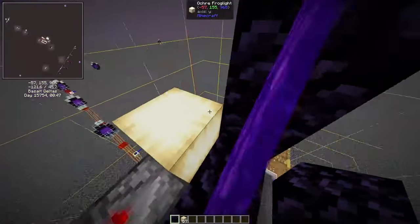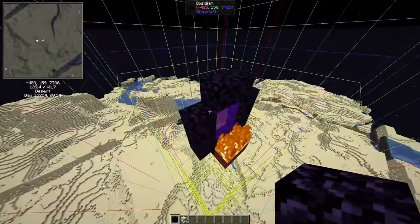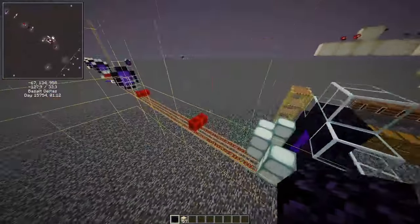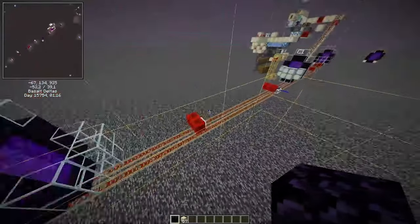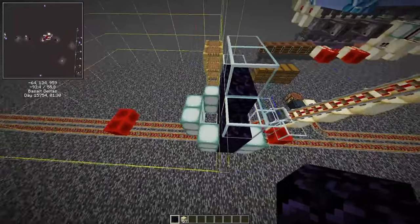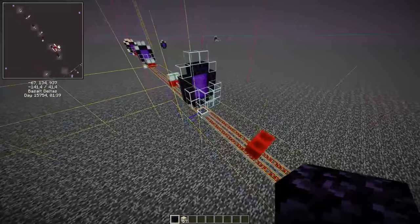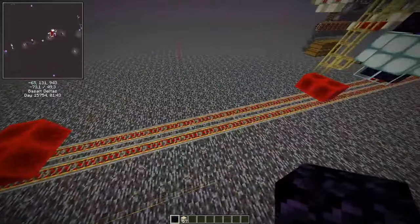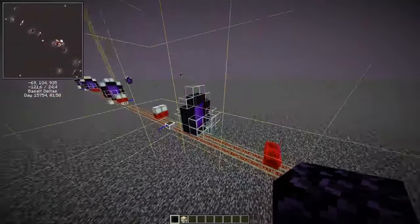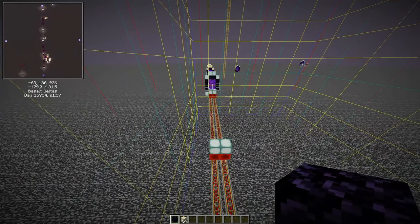In the overworld, netherrack portals are built high up so they don't link with the trench portals below. The trench portals are spaced roughly every 30 blocks or so — you can space them every 32 blocks. Overworld portals link to nether portals up to 16 nether blocks away, so as long as you have a portal every 32 overworld blocks in the nether, it doesn't matter exactly where you place the overworld portals.